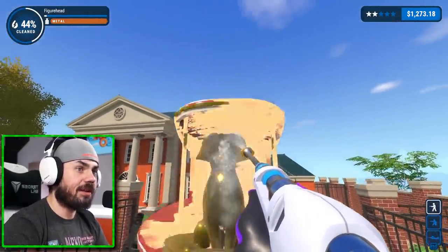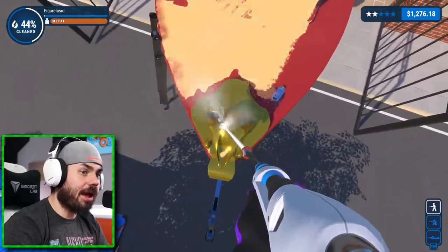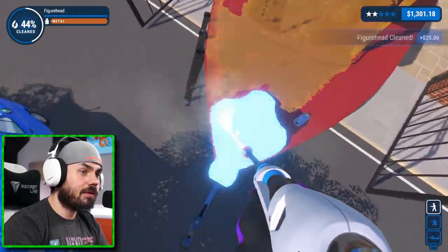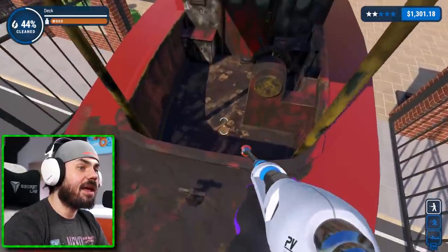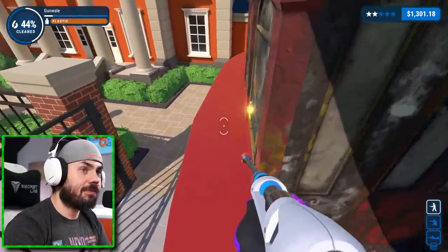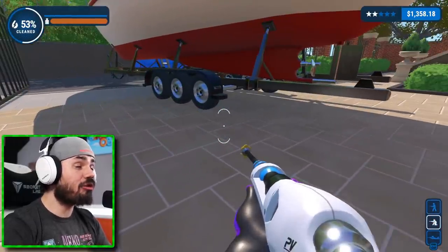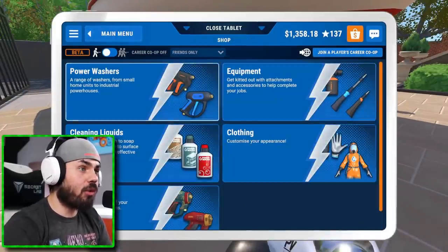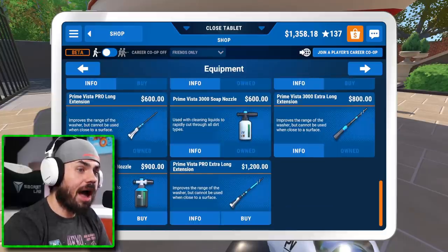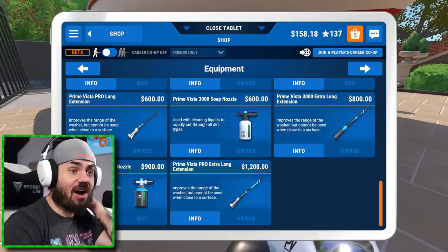What is the lore? Why can't I get this thing clean? Look where they put the dirt — they put it inside the tippy top of the hat. No wonder I can't get it out. There it goes. And whose dirty footprints are these? Probably seat tops. Holy moly, fellas — look at my money right now, $1,300. Let's go to the store real quick. If I go to equipment and scroll all the way down, I can buy the extra long extension.